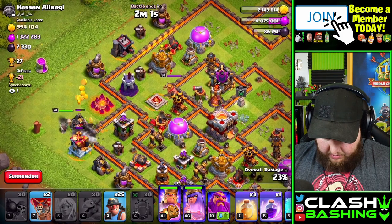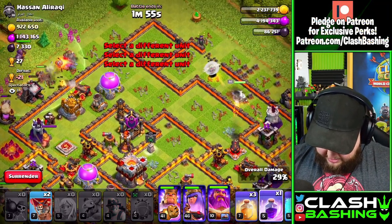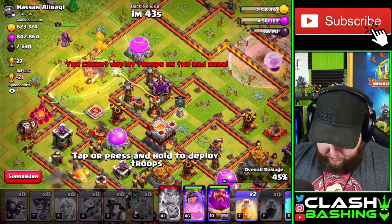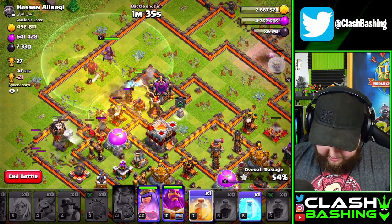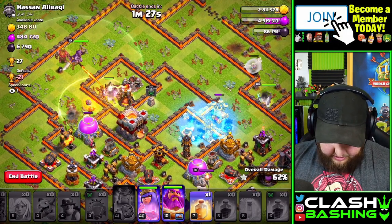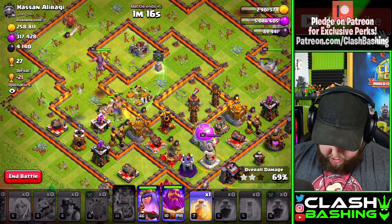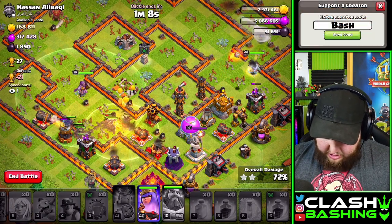Let the Queen determine where we're going — she's going south, so we'll run the Miners through the top side. We'll wall break the King in and send all the Miners right through there. I'll throw a rage on the Queen so I can leave her alone. The air defenses are picking off Healers again, but we still have our Warden ability. As the Bow starts to lock on we'll pop the Warden ability since all our troops are already in.